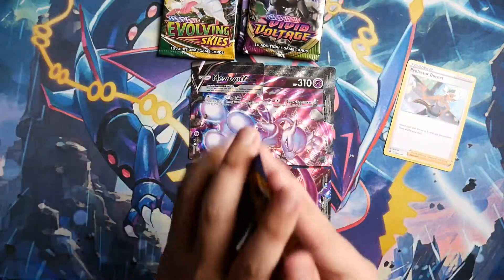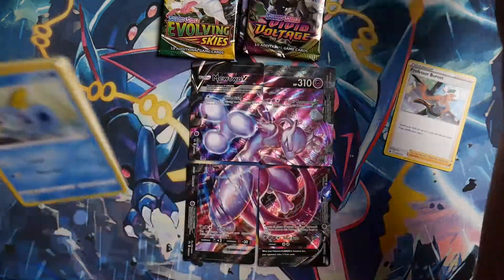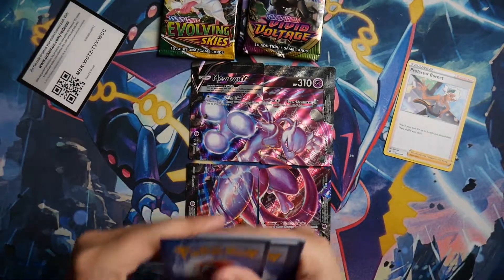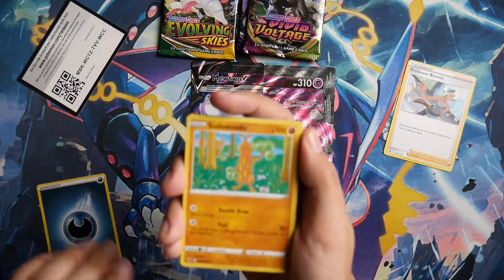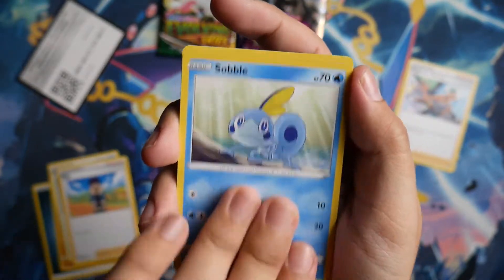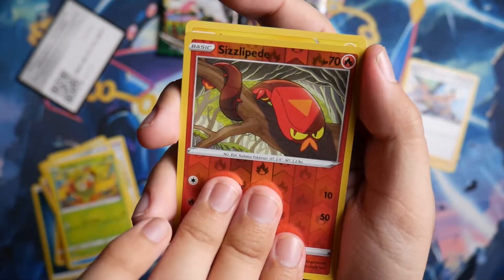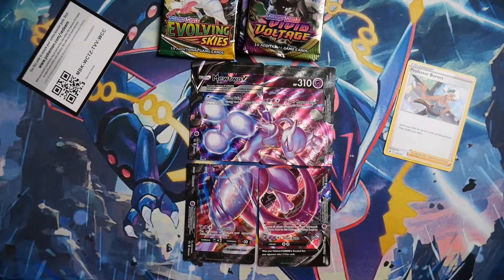Let's start with the Sword and Shield base pack. I don't really remember what the chase card is in this set but anything holo would be good. These collection boxes don't really have a guaranteed hit unlike an ETB where on average you're gonna get a hit — with collection boxes you can just get all commons. We got a reverse holo and for the rare on the back a Lantern non-holo. Nothing out of that one.